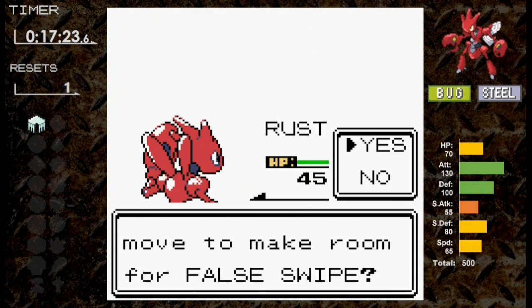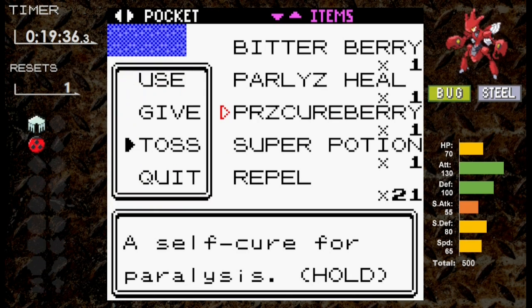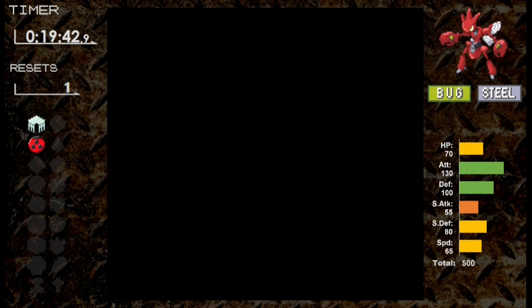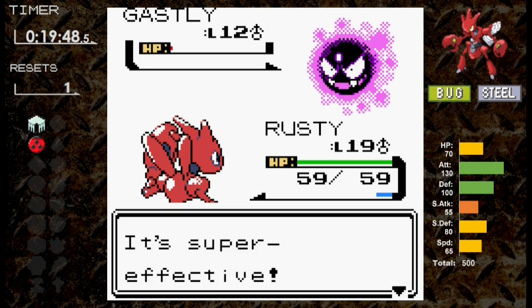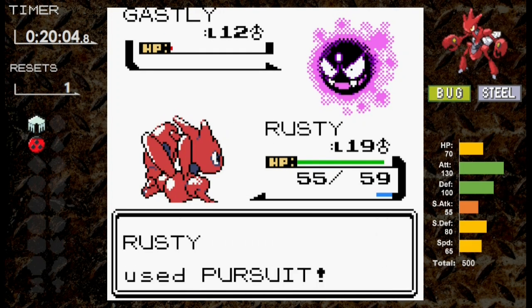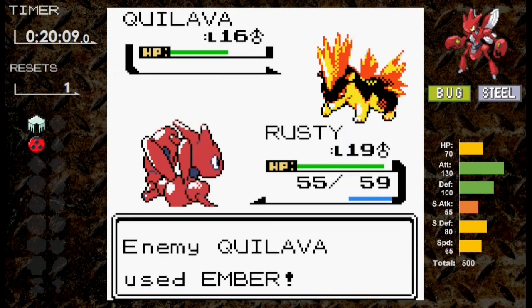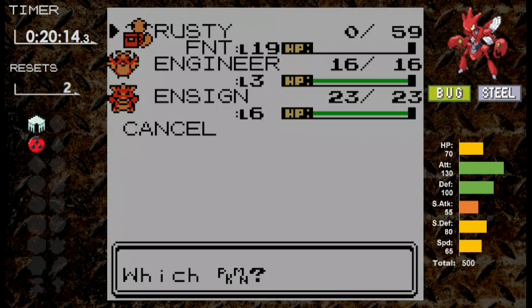Before we can head to Ilex Forest, we need to take on the rival. I level Scizor up to 19 just to be safe. First up is Gastly, and Pursuit is almost enough to take it out. It tries Hypnosis and misses. I set up Focus Energy, but then we're put to sleep. Since Steel resists Ghost, Lick only does 1 damage. After about four turns of sleep, we wake up and take out Gastly. Against Quilava, Quick Attack doesn't even do half, and Ember hits doing well over half. We use Quick Attack again without a critical, meaning Scizor goes down for its second reset.